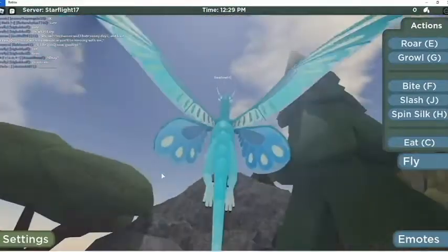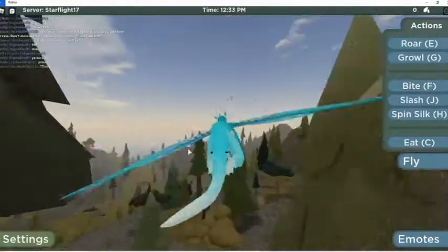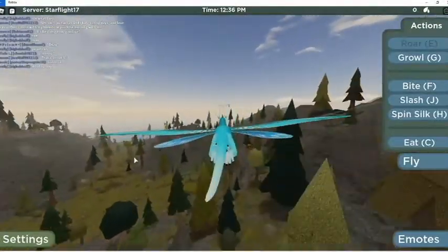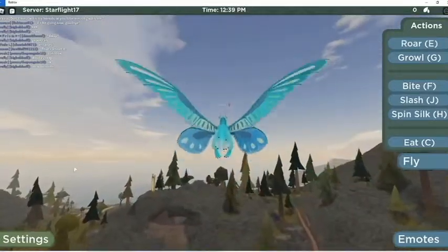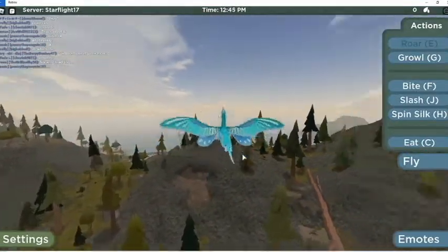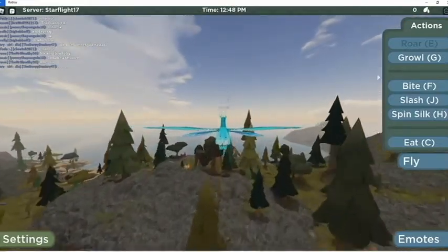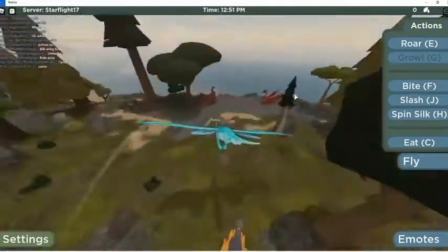Now let's start flying. My favorite part about this dragon is its roar. A lot of people do it in a whole group and they just keep on roaring and roaring. I was doing a weird roleplay where there was a fashion show with only SilkWings. I think the growl is super cute too.